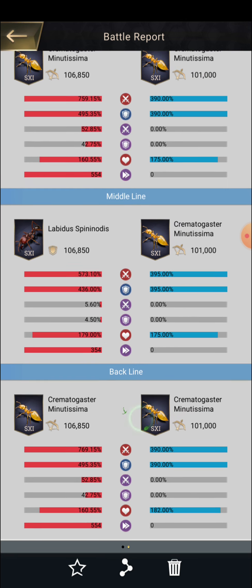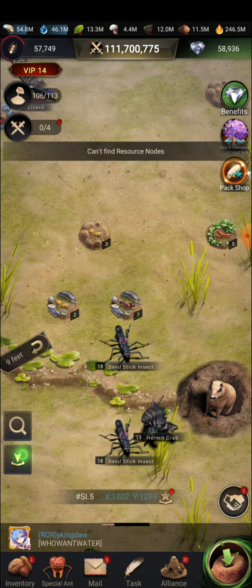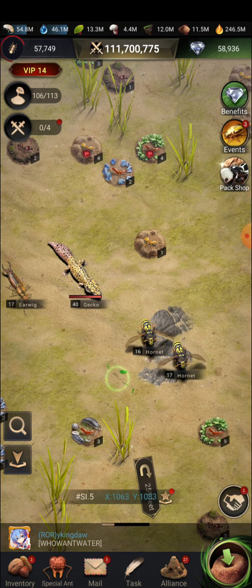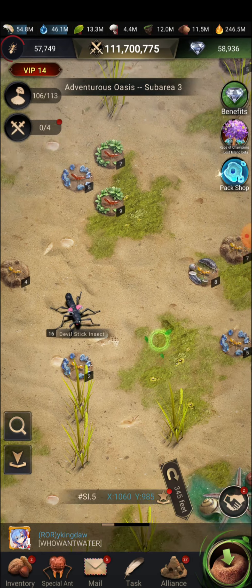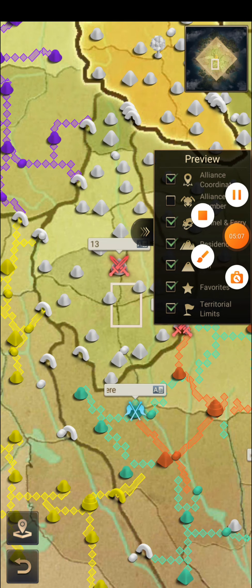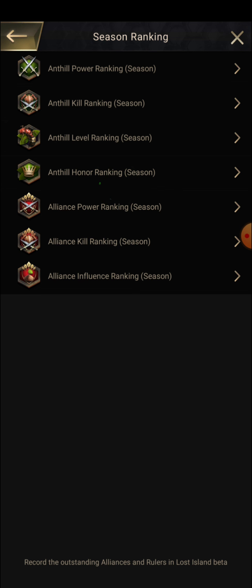The next thing we can do is occupy more and more level 7 tiles in future, since today a new area is going to open. You have to keep in mind that in the new area you should reach first and capture as many tiles as possible. You can see all the tiles in this new area are unoccupied. I'm ready to occupy them — taking all the higher level tiles so you can get more season troops and more honor points at the same time.